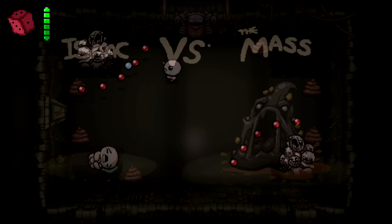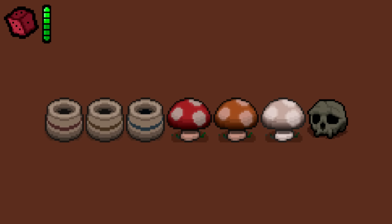Tinted Pots and Mushrooms are unused sprites that can be found inside the game files. These tinted variants probably went unused due to how easy they would have been to find in the game.